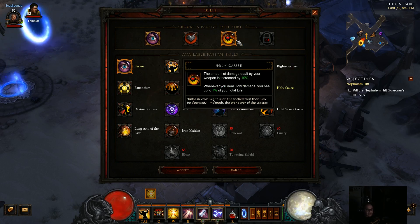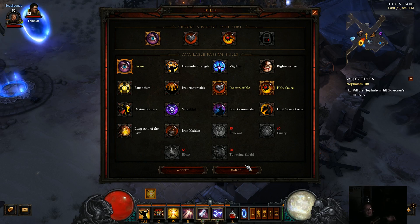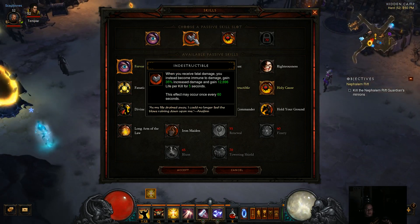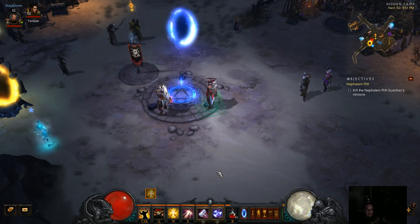I always want to make sure I have Holy Cause because that increases weapon damage by 10%. And of course I'm choosing Indestructible as my fail-safe — if you die with Indestructible you're instantly resurrected, you gain 35% increased damage, and you gain 1200 life per kill for 5 seconds based on your level. This effect can occur once every 60 seconds, so hopefully you shouldn't die again within that next 60 seconds — though it is a possibility if you get stuck, as everybody saw when I died on hardcore in my previous video.